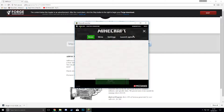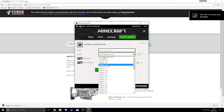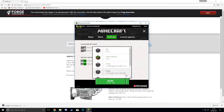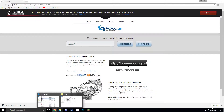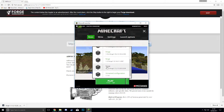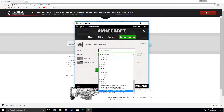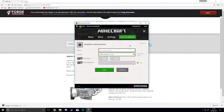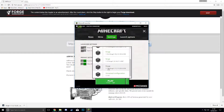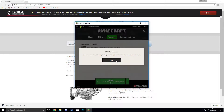Just to recap: you go into Minecraft, go into the launcher, go across to Launch Options, hit Add New, then go down to the release you need to download — in this case 1.11.2. Download that, go back and download the Forge file. That should all be working now. Sometimes Forge doesn't appear immediately — you might just need to go back into Launch Options and it will appear at the bottom with the other Forge releases.